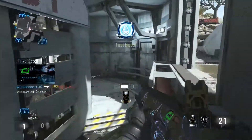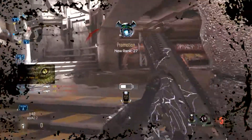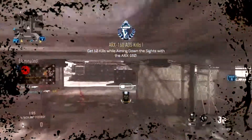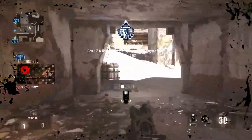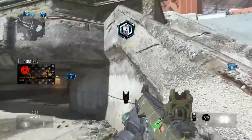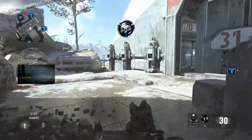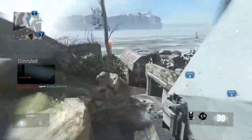Magazine size: 30 rounds is plenty. I'm fully aware that Advanced Warfare got a patch that gave the ARX 45 rounds in a magazine, but that's just too much for a burst rifle. 30 rounds is just the right amount. Recoil — it's a burst-fire weapon, so it's going to be accurate, meaning low recoil.